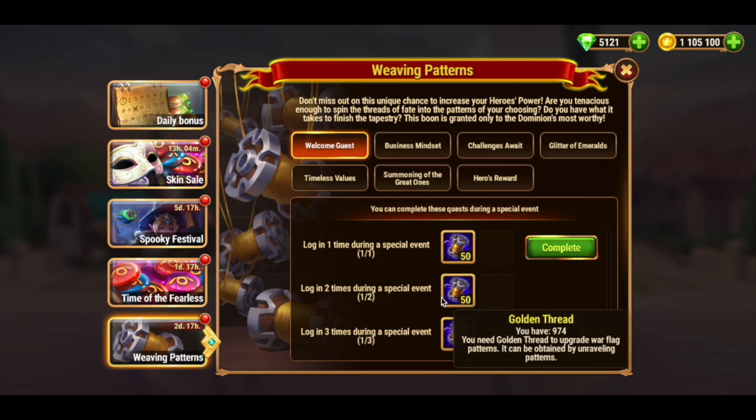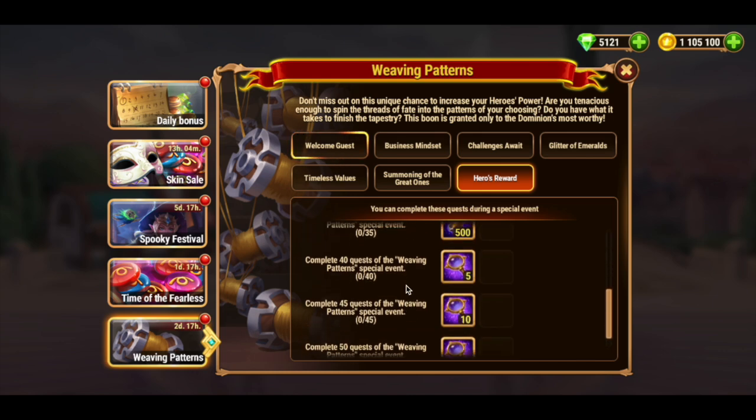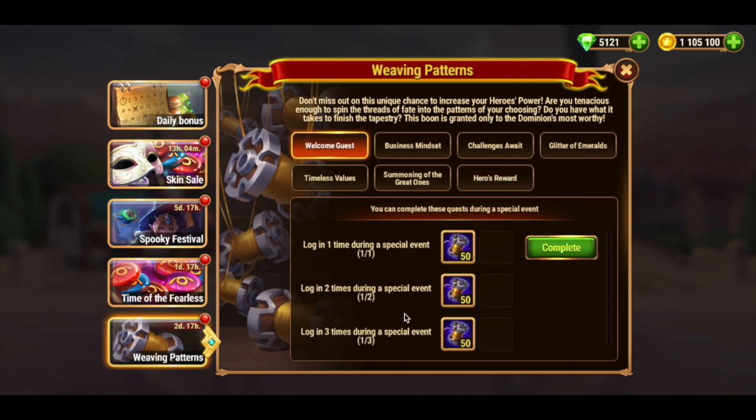The Hero's Reward quest will give you 200 golden threads for completing any five quests in this event. And for most of us, these are probably the only two quests where we get golden threads, because all the other quests require a lot of resources.